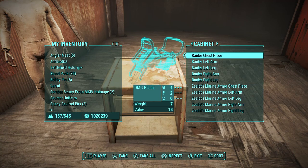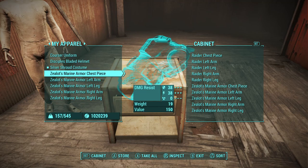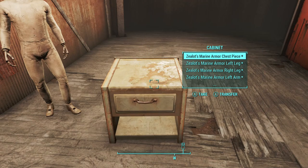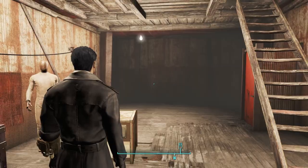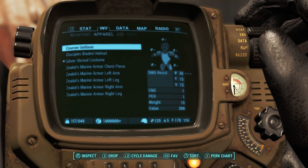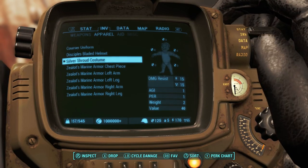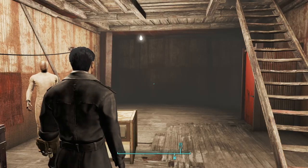Then you need one set of armor that you don't plan on visually appearing — for me I chose raider armor. Then you need one set of armor that you do plan on visually appearing, which can include marine armor but not the armor you chose to use as underwear. And finally you need one outfit, which is a clothing item that takes up armor slots, for example suits and dresses.